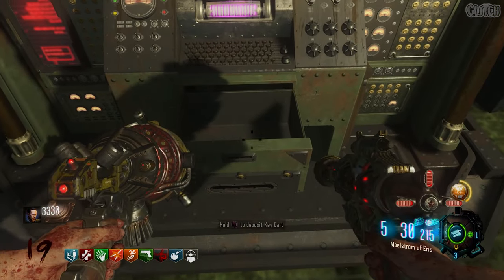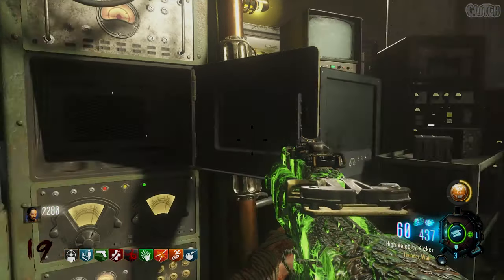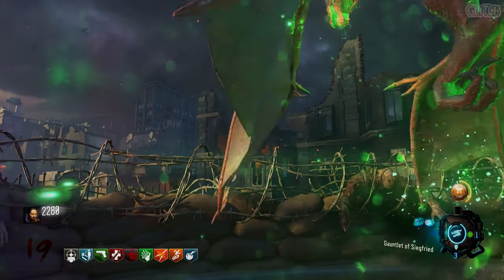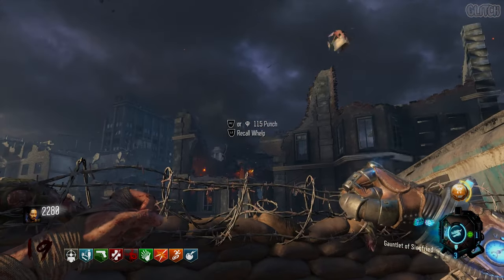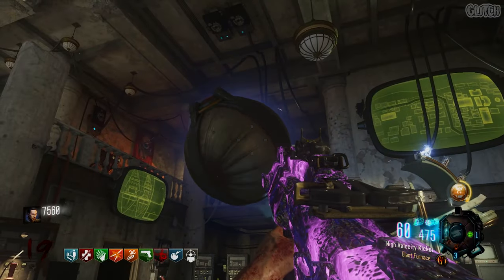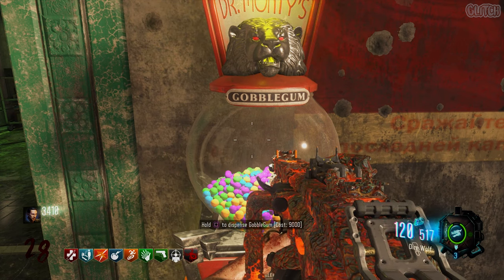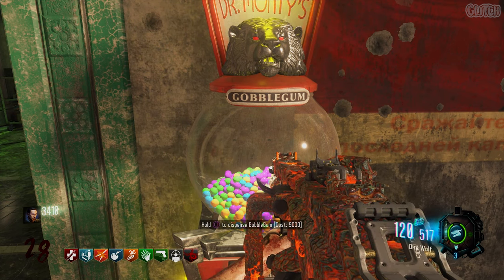Now go ahead and make your way back to Sophia and deposit the keycard. After some dialogue, she will provide you with a weapon core that you need to pick up. Once you've got it, head over to spawn and launch your Whelp. The dragon will take the core over to Nikolai outside of the map to power his weapon system. Then all that's left to do is head back to Sophia to watch her fly off into the sky. After she's gone, her terminal will slide backwards to reveal a grate on the floor. You're now ready for the boss fight.